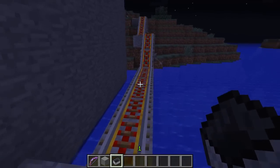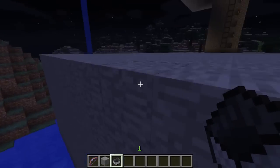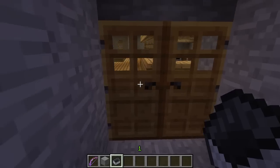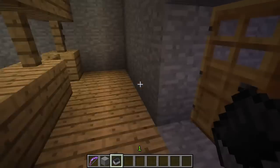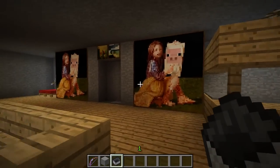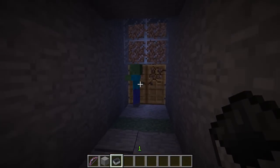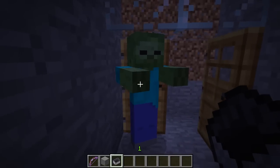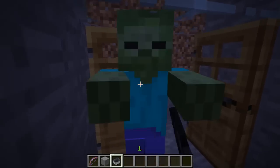So this is my new house. I hear something here — nope, nothing here, okay. This is the back door and this is the front door, obviously. Oh, stupid zombie — let's kill him first.